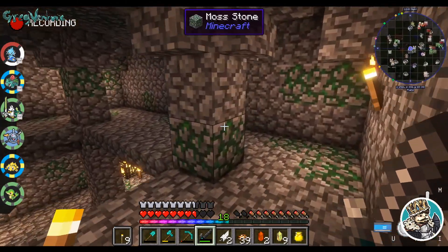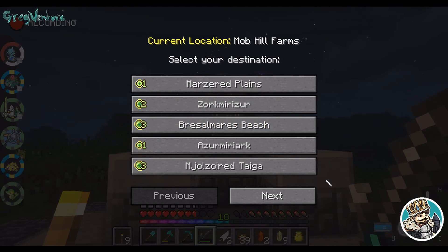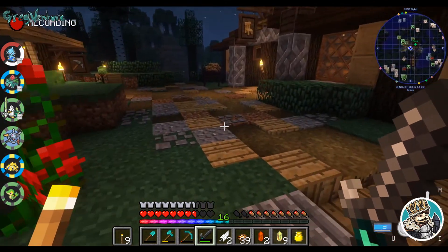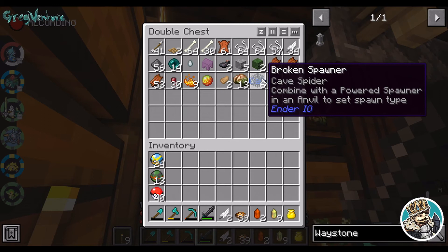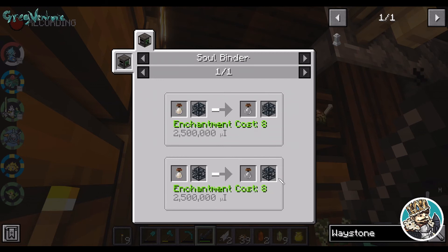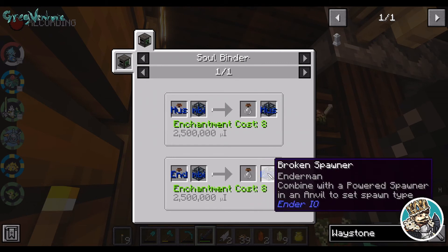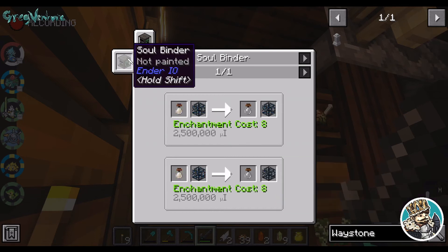We might be making a more advanced one in the future where we pick up these mob spawners, because I noticed that all of the other spawners that we have broken so far are able to be picked up. We might be able to actually turn them into a farm. Here's cave spiders and here's a couple of zombie spawners. I'm not sure how to actually do these — soul vials, looks like you can use it for any mob. You combine it with a powered spawner and an anvil to set the spawn type. Interesting.